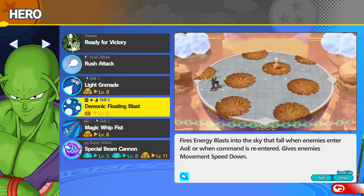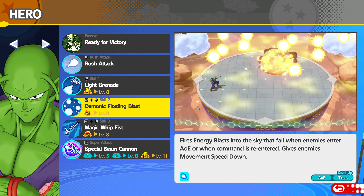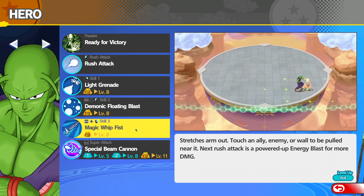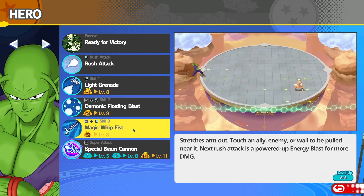Second skill is called Demonic Floating Blast, but let's be real, this is Hellzone Grenade. You shoot a bunch of blasts up into the air and when an enemy walks under them or you input the command again, they all fall down and explode. Third skill is called Magic Whip Fists — you stretch your arm out and if you touch an ally, enemy, or wall you'll be pulled straight to it, and your next rush attack is powered up.